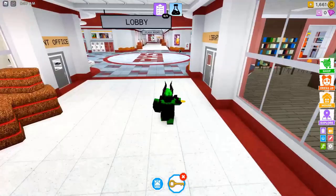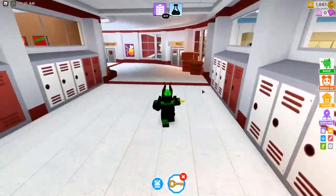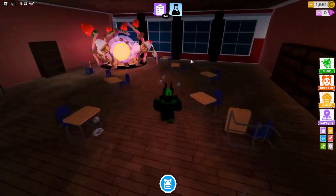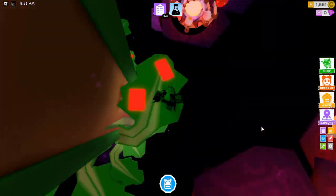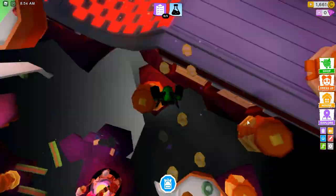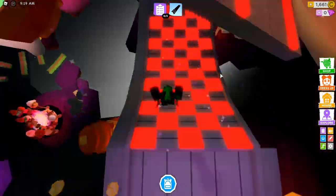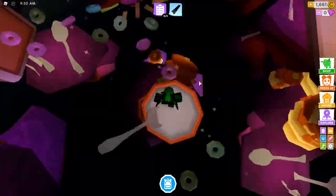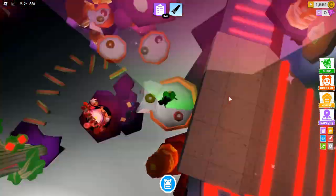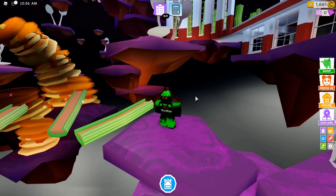Whenever you go over here, if you fell the first time, you're gonna have to start from the beginning again. But if you die to one of the kill blocks, then you'll just teleport to the start again. You're gonna have to go back here, but let's speed this up. Now whenever I fall it teleports me back, but this obby is so long it's basically impossible — this is gonna take forever.